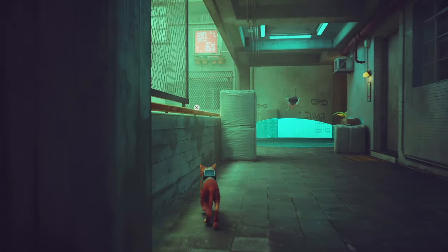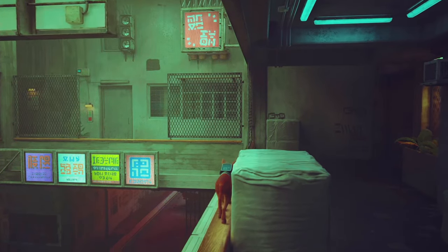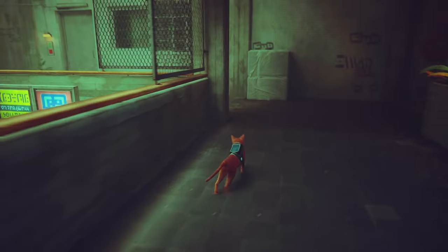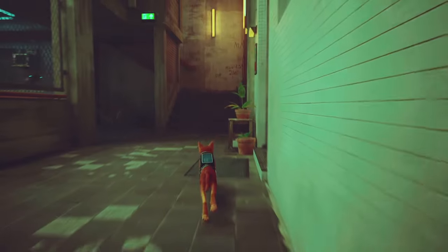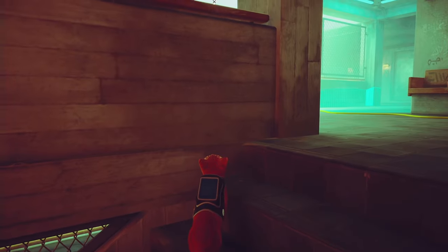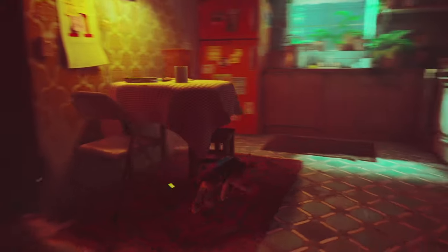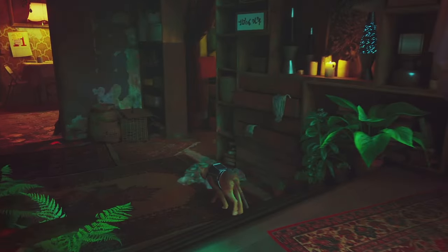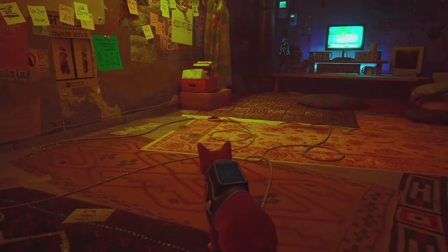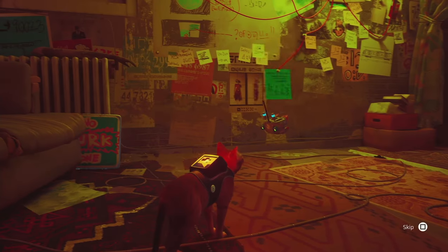Now we need to head up to the top floor and you've already been here before. We need to get inside this kind of hole. So we're going to the top floor and jump straight in. Now here we need to find clues. But before we can even interact with certain objects, we need to look at the wall - there is going to be a hint for us.